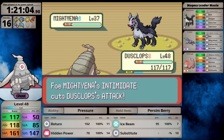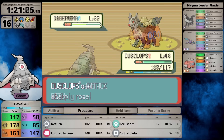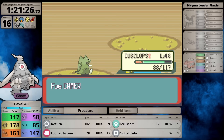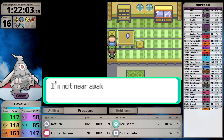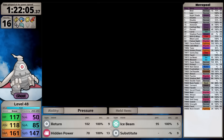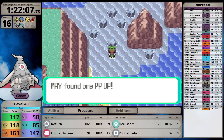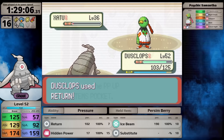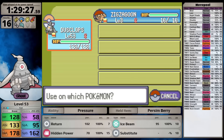Against Maxie, unlike Banette, he turns out to be really simple to defeat. On the turn I choose Substitute, he sneaks in a Swagger, boosting my attack. Dusclops eats its Persim Berry, then from behind my defenses I crush his team. On the way to the Aqua Hideout I pick up the Rest TM. I can see it working in combination with Substitute to make the opponent never able to defeat me.